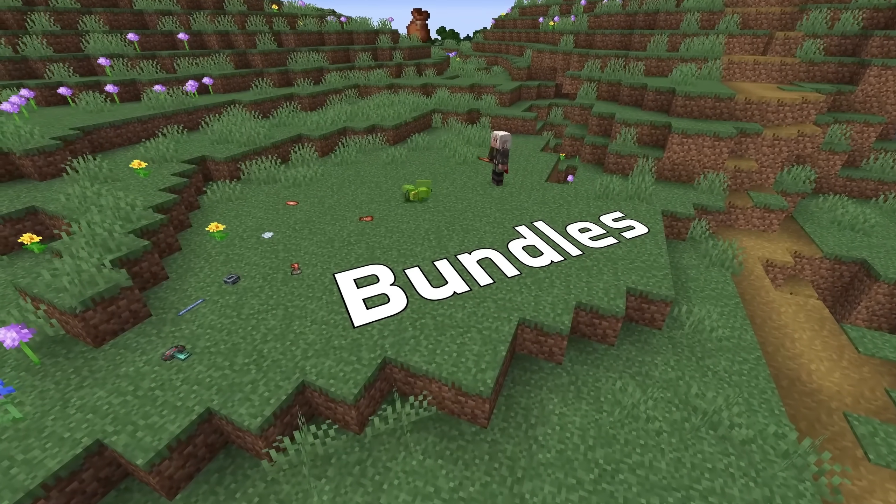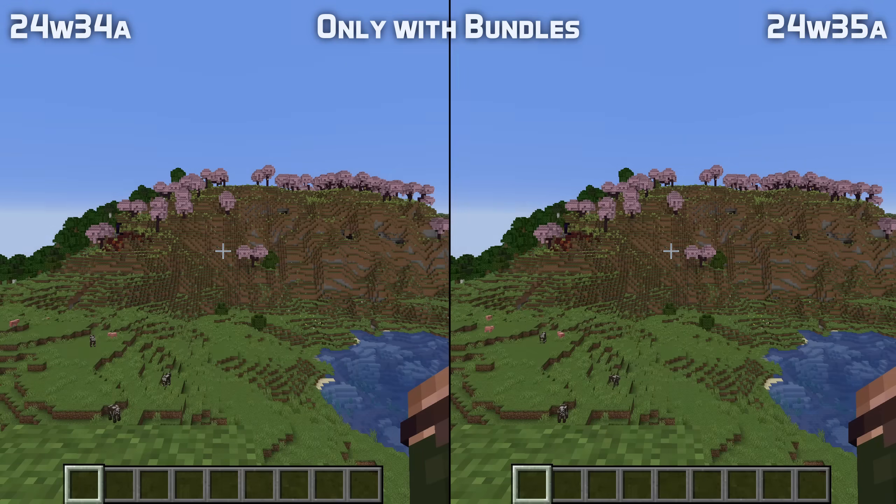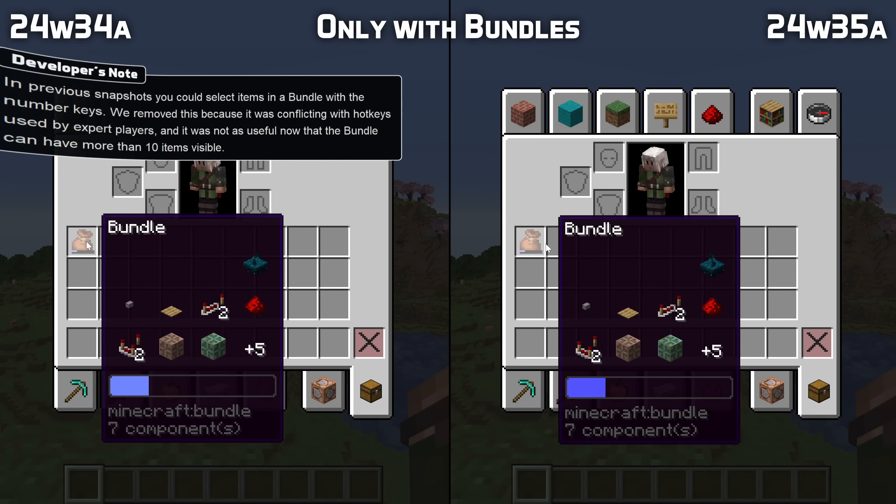Let's start with bundles. The functionality of using the hotbar keys to select items in bundles while hovering over them in the inventory has been removed.